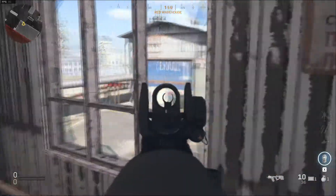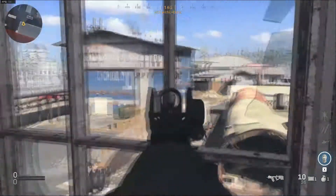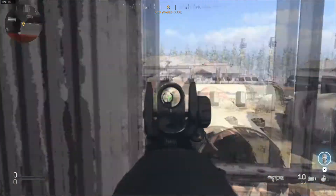The third spot is on top of the warehouse at spawn, through the little windows. Over here you can see the majority of the map, and with a decent scope and a decent gun, you'll be able to achieve longshot kills no problem, no matter where they are on the map.